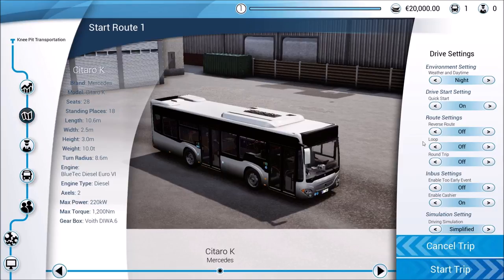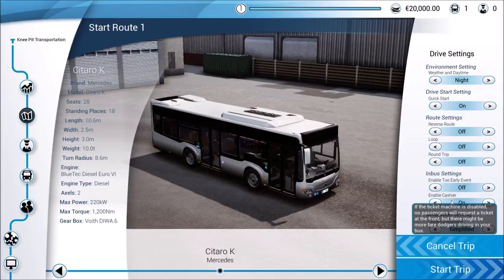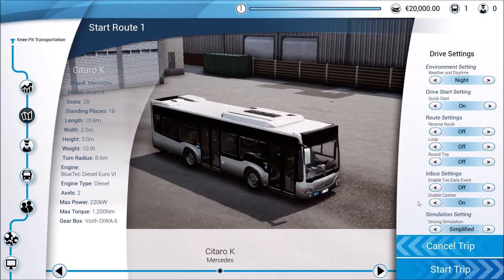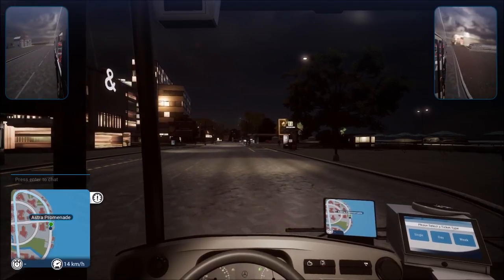We also have the option to turn the cashier on or off for generating tickets - this happens fairly often in the game, and at some point we might turn it off. Driving simulation I'm leaving on simplified. Here we are starting right out on the street, pulling into our very first stop. Opening the doors to let everybody get in. Someone needs a ticket - clicking on the ticket machine, they need a single regular ticket, quantity of one.